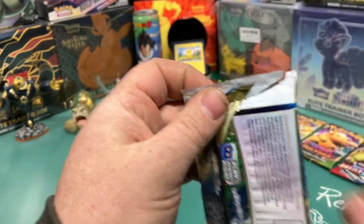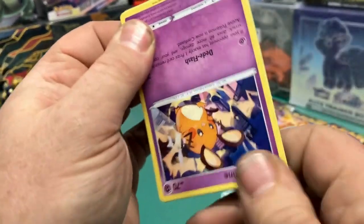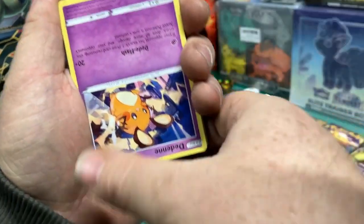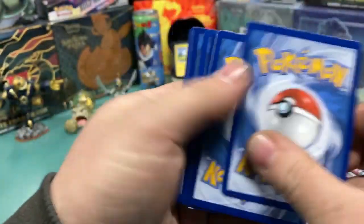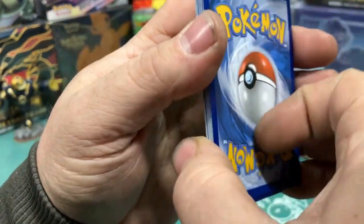This is our last pack out of this tin — the Empoleon tin. I got it from Target, marked 2021. I like stuff marked a little older; it gives me a chance to pull some of the older sets, which I'd have to pay probably bigger money just to get. It's nice that some of these places have this stuff just kind of hidden and stocked.